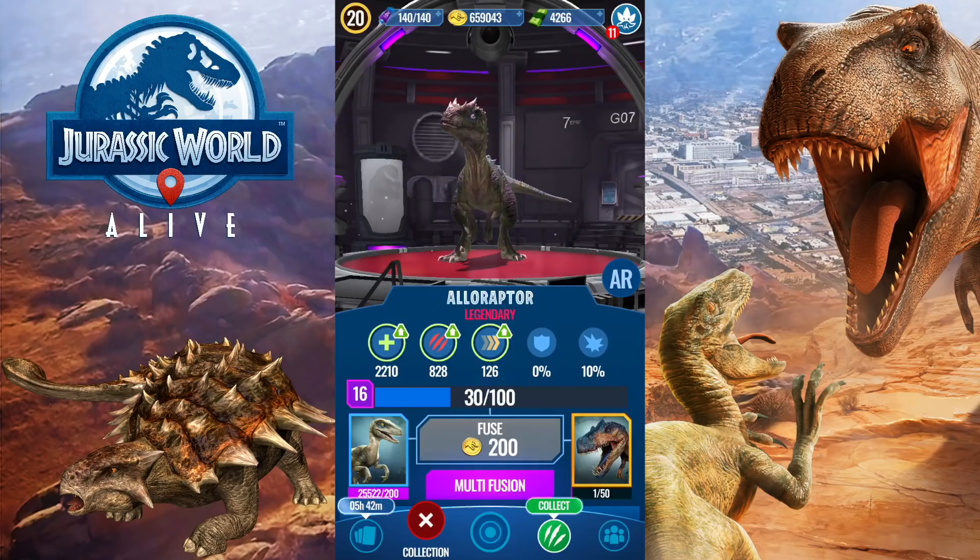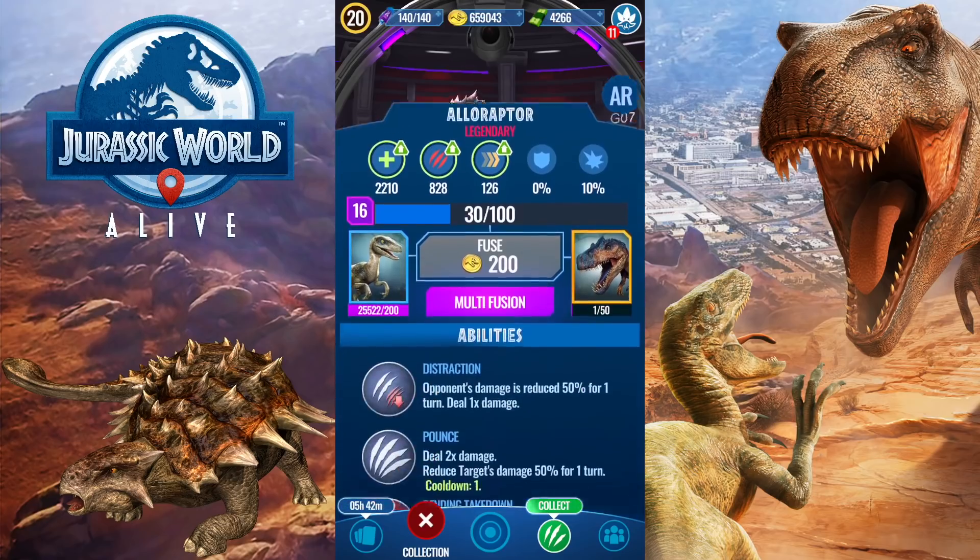Let's just get into stats and all that stuff real quick. So it has 3,600 HP, 1,350 damage, 126 speed, 10% crit — really garbage stats honestly. Probably one of the worst dinos in the game in terms of stats.